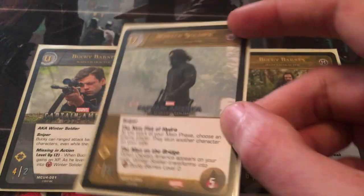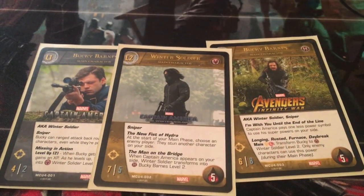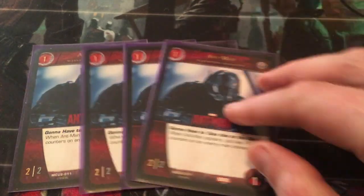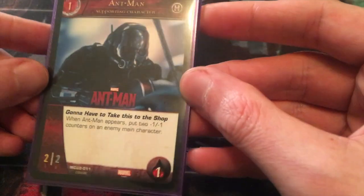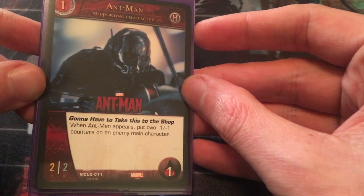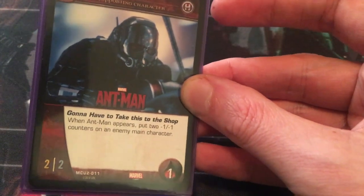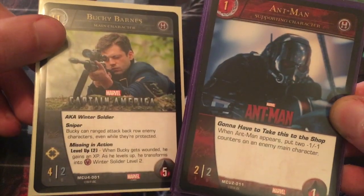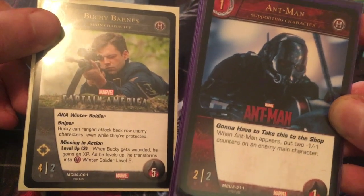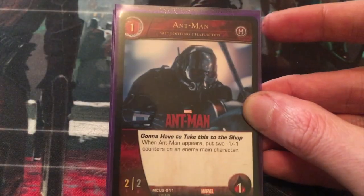I had a lot of fun playing this deck. For the record, I won in a small local tournament, so it's got something to it. Getting into the supporting characters, I have four Ant-Man. His keyword power is going to have to take this to the shop. When Ant-Man appears, put two minus one minus one counters on an enemy main character. So that allows Bucky to more easily take him down, because he's got four attack initially, and even in the late game it just gives him an advantage. So Ant-Man is one of the essentials.